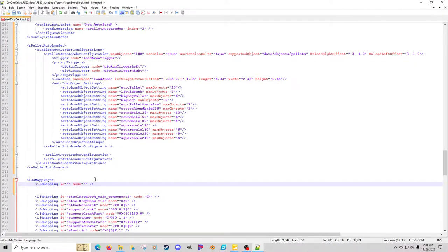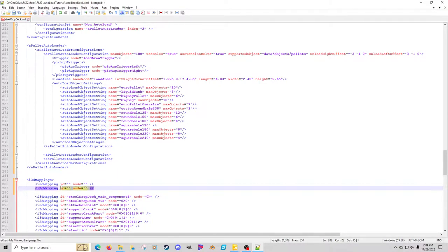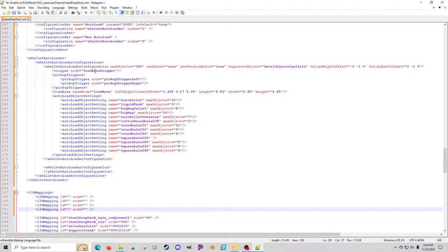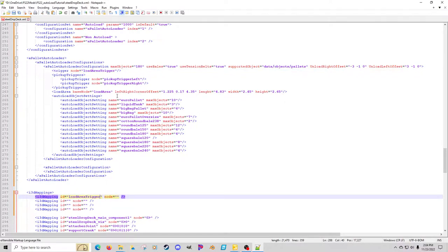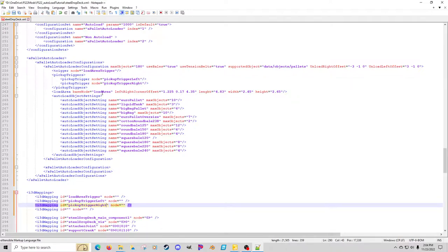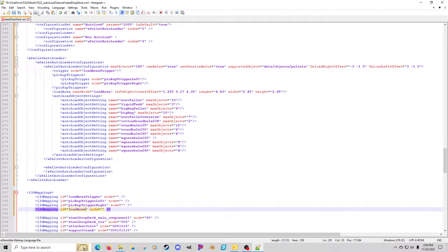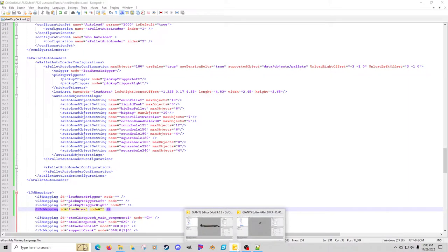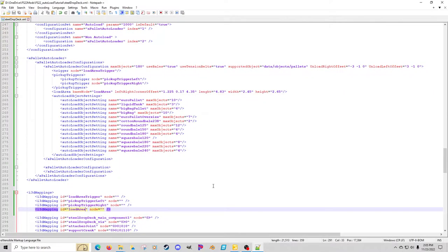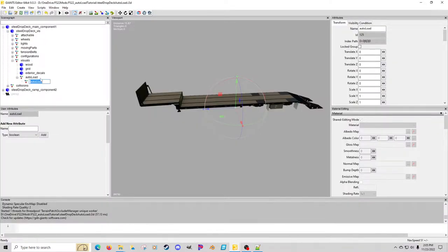So we're going to have 'load area trigger,' 'pickup trigger right,' and 'load area' mapped in. We'll hit save just in case something goes wrong. Going into the trailer — 'auto load' is just a transform group for me to put stuff into. The actual node they were using for body I'm calling 'load area,' so I'm going to copy that name and paste it in as our node. We'll get to that in a bit.